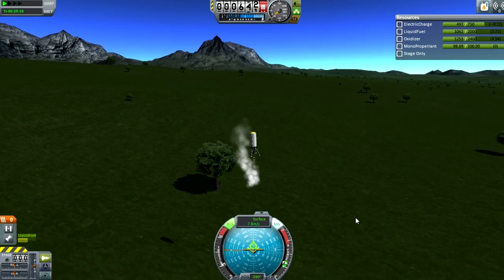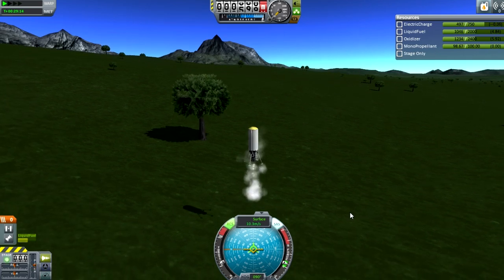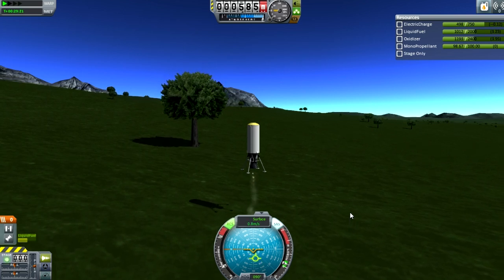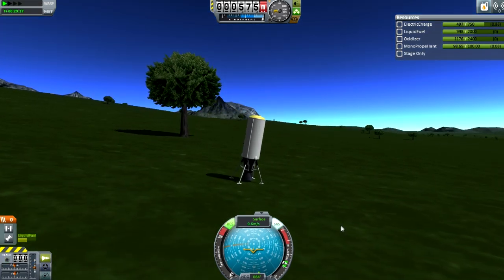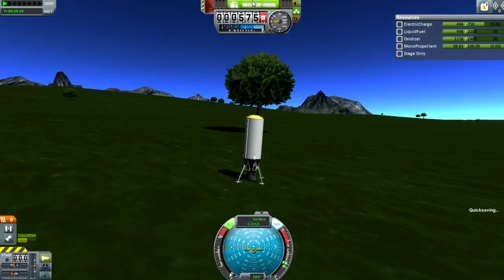I've slowed down to below 10 meters a second now. I just kind of eyeballed this — obviously it would be done far more scientifically in the real world. Just a quick jump before touchdown, because I'm on a slope and I don't want to fall over — that would be very embarrassing. Touchdown quite hard, but those landing legs have a lot of suspension, so it's nice. Someone can come and grab this and just bring it back to the KSC, refuel it and stuff.